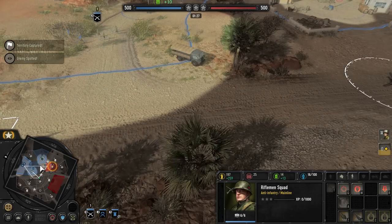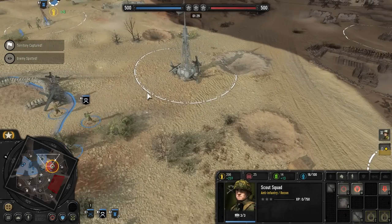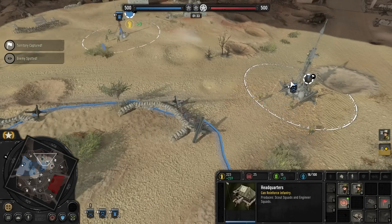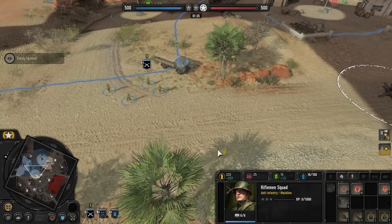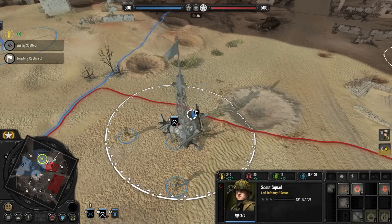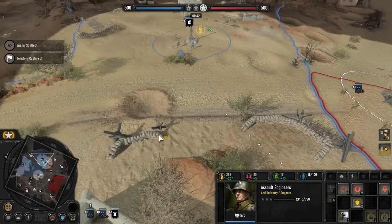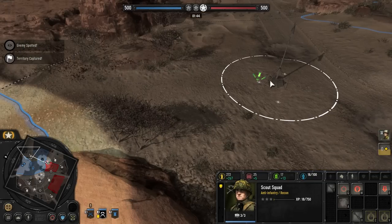We'll get a second rifle out soon. Looks like he's up here. We do have the combat engineers. I think getting flamethrowers early would be prudent, maybe. I feel like they could be quite good. Let's go for the middle — he's coming here with his engineers, and it looks like our engineers have done it. Let's get ours here and move you guys there.